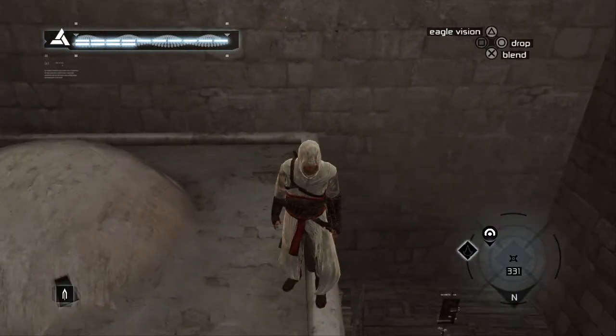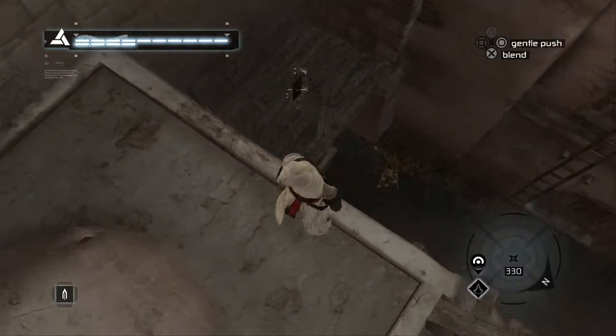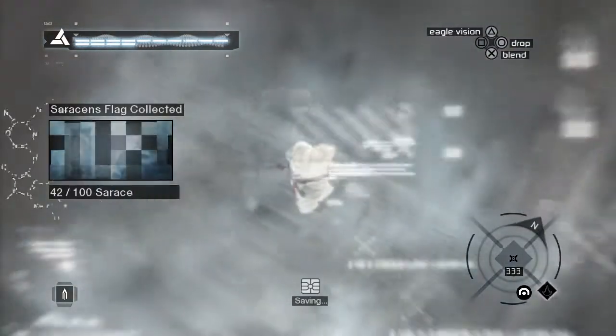For flag nine, we're still actually inside the fort. What you want to do is head to the very bottom-left corner of the fort area and you can find this flag just here on this little platform — it's guarded by that guy you can see down there.